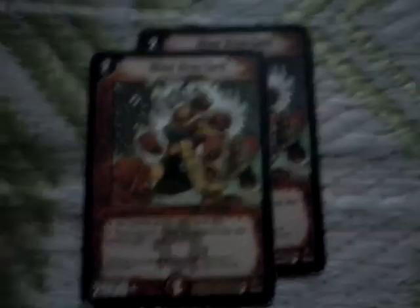Next is two Mini Titan Gett — a very interesting creature. It's a 2-drop, 2000 power with a power attacker of 1000, which is kind of like an Immortal Baron Vorg. Due to its power attacker of 1000, it has the ability that this creature has to attack each turn — it's compulsory for this creature to attack. If there's a blocker, it's just going to hit the wall and get destroyed if battling a blocker of power 2000 or more.